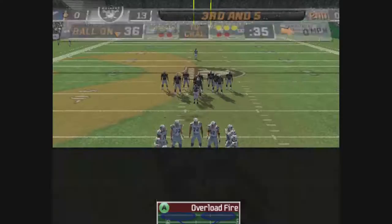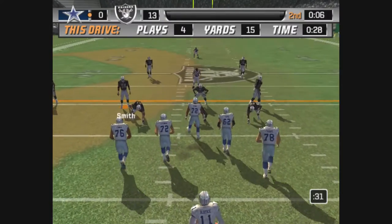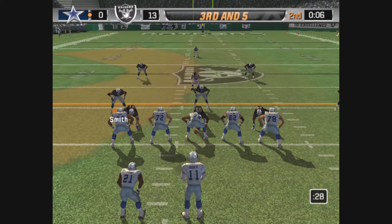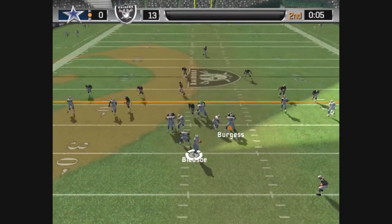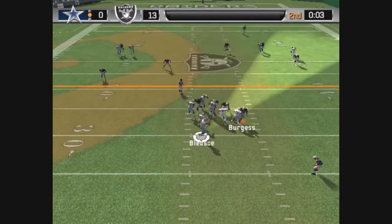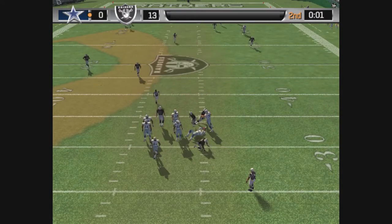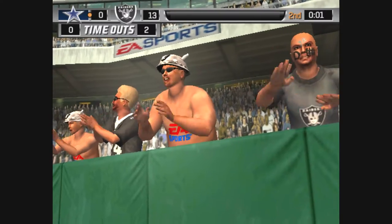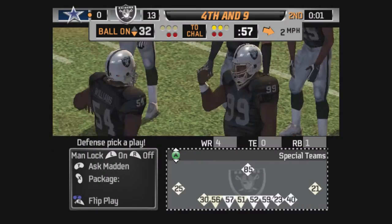Fifth play of this drive. The Raiders come out in a nickel package. Fakes the throw — he won't get away. They didn't give him time to find a receiver. In a zone there's going to be gaps between the defenders, and that's where the ball has to go. But that time, it wasn't there.